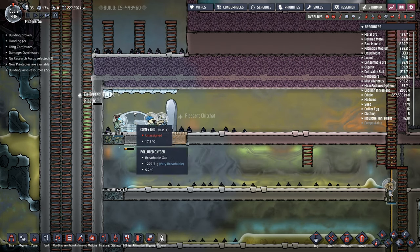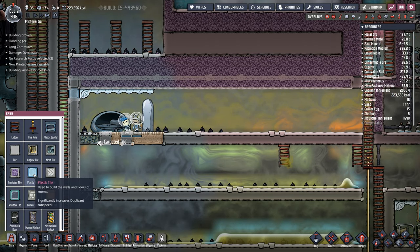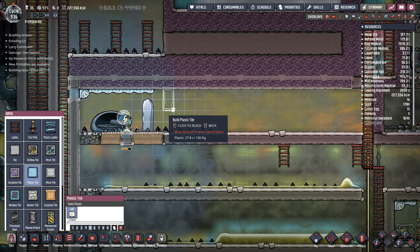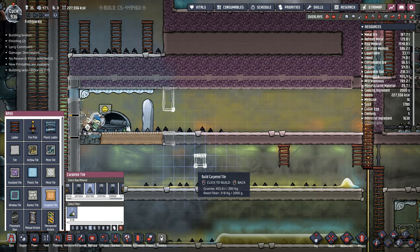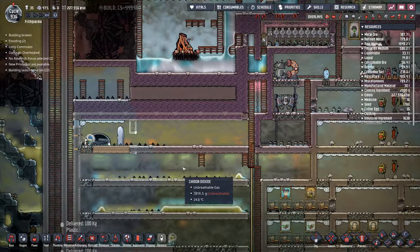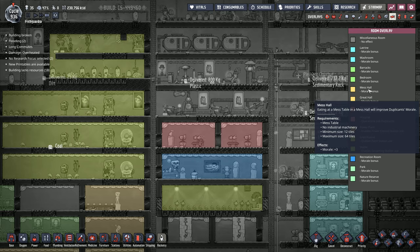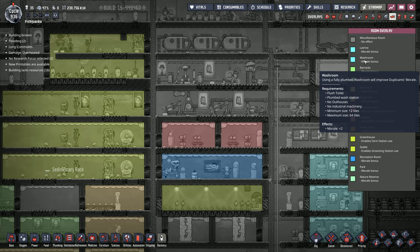We've got carpet tiles under the bed. We've got the metal block that's needing to be built. We'll take plastic tiles here and drop one and two down like that. Carpet tile is going to go there. And then I'm going to want a bathroom. So what have I got in the way of a bathroom? Mess hall, bedroom, barracks, washroom right here. Latrine morale one, morale two. Flush toilet, plumbed wash station. Don't need anything else.